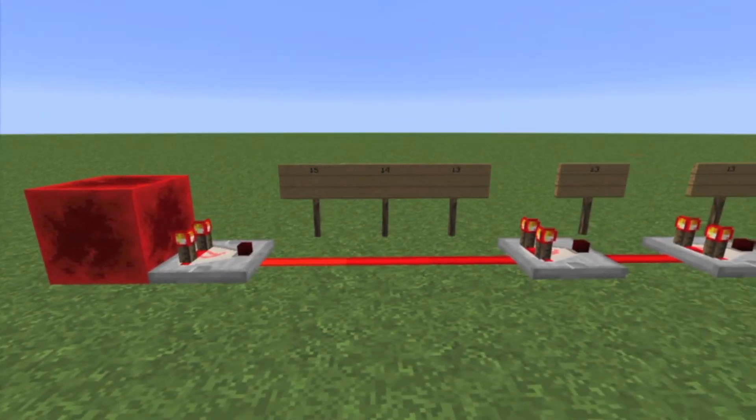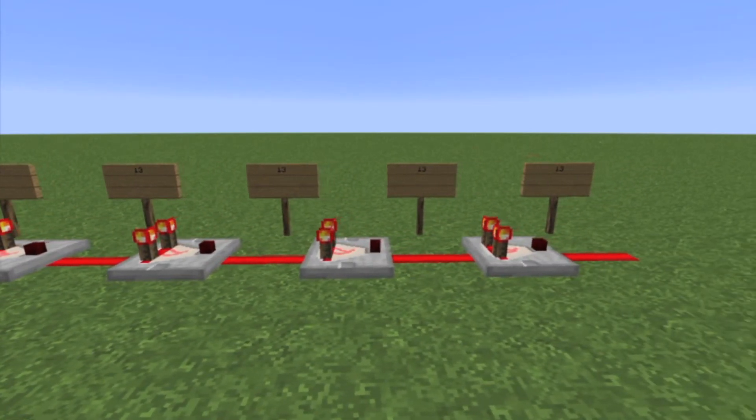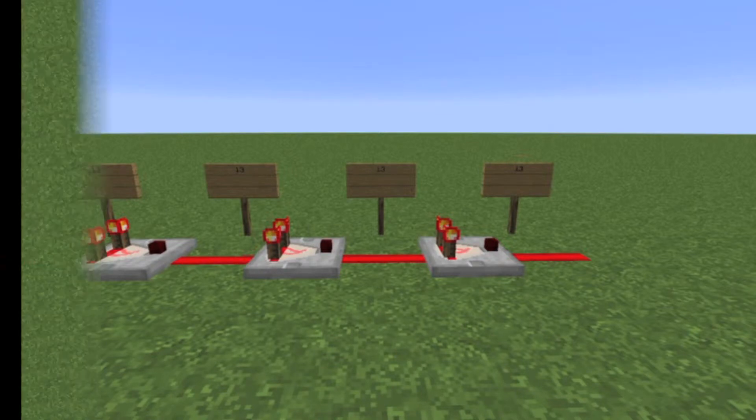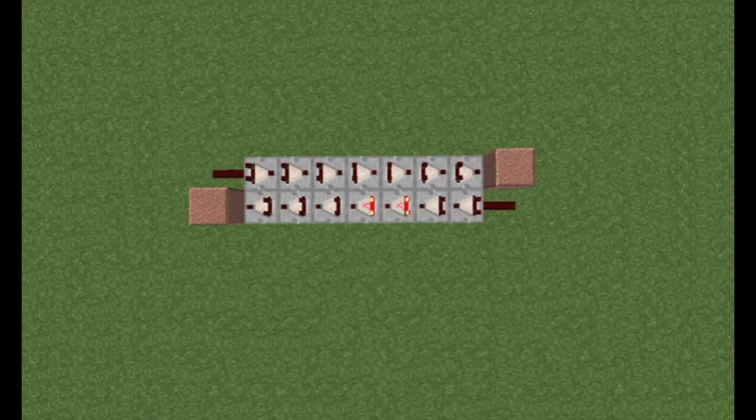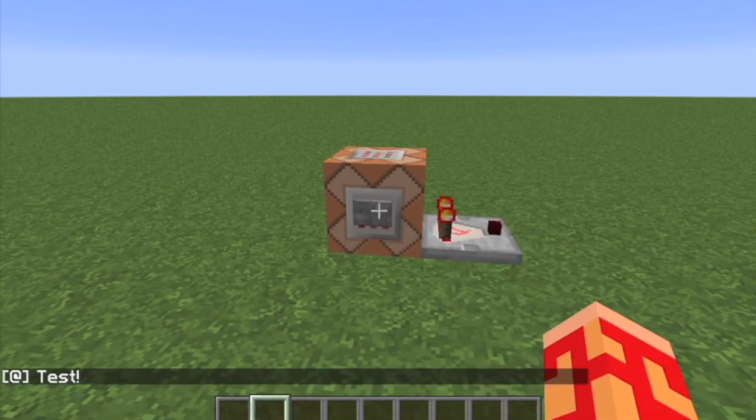Third, a comparator can act like a repeater but without the signal strength extension, meaning if a comparator receives an input signal strength of 13, the output of the comparator will also be 13. This allows you to carry redstone current long distances without dampening or raising the power. Fourth, no matter what, a comparator will cause a delay of one redstone tick. And fifth and finally, a comparator can output a signal from a command block based on the command's success.